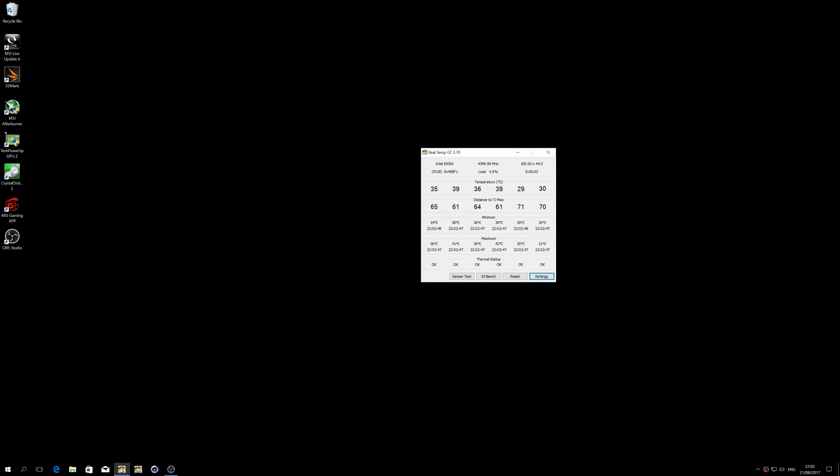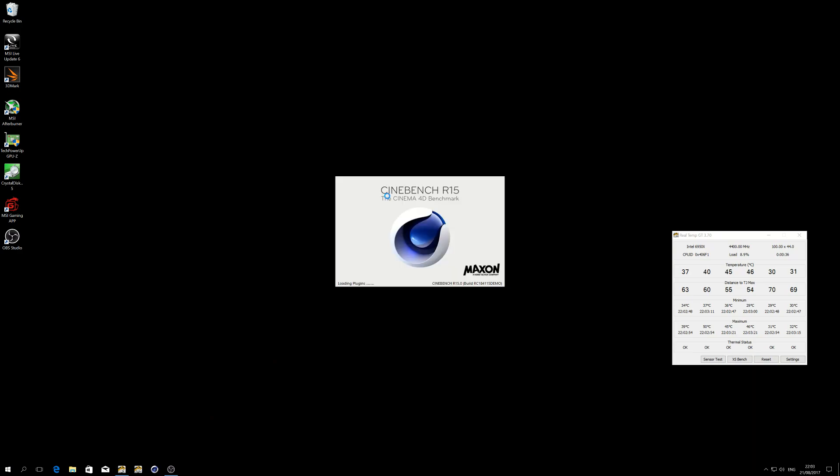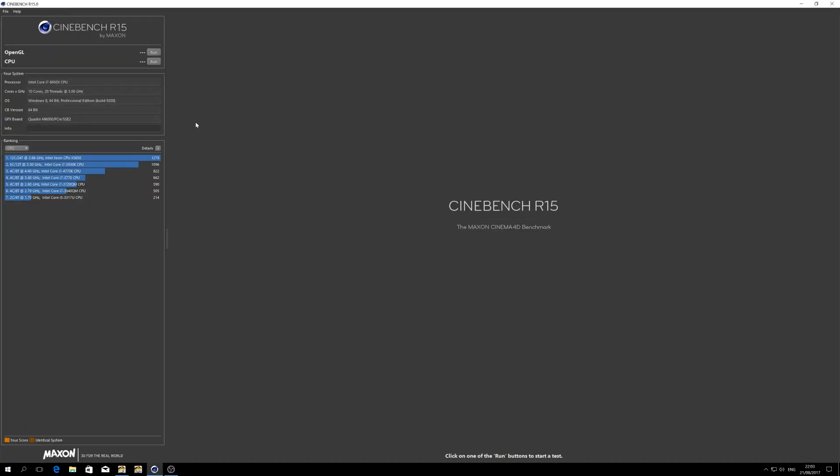Okay guys, as you can see I already set up that CPU for 4.4 GHz, and this is level 10 — because on level 11 my Cinebench crashed and I couldn't do the test. So I set up my CPU for 4.4 and now we're gonna jump to Cinebench and test the real-time Cinebench score.